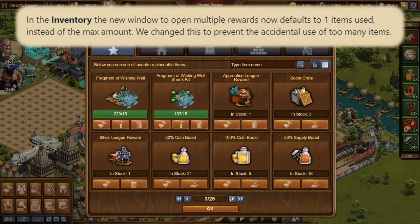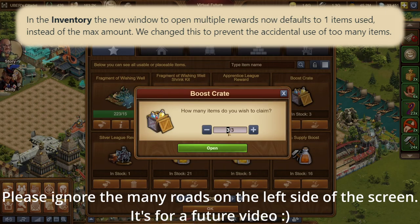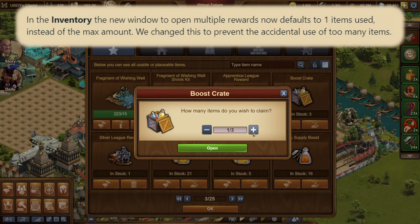There's only one improvement today: the window used to open multiple rewards at the same time in the inventory now defaults to one item instead of the total amount that you own, to keep you from using up all your supply of those items accidentally.